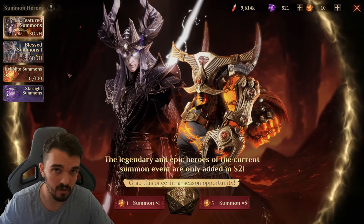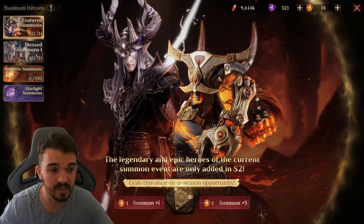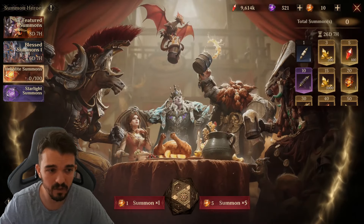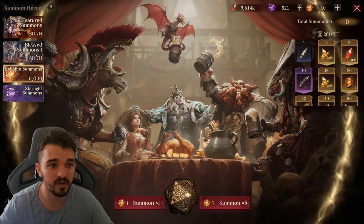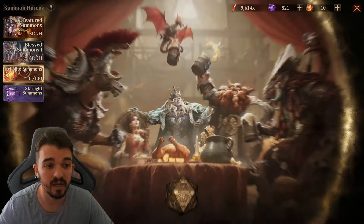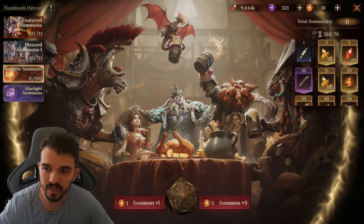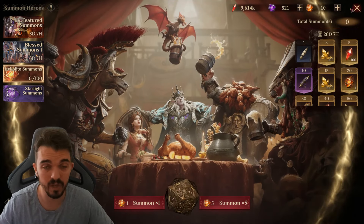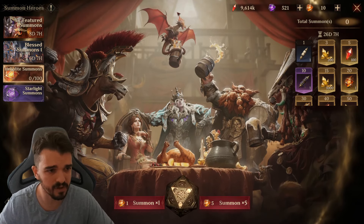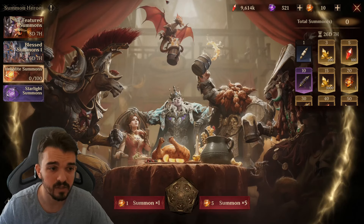Let's talk about strategies on how you can use your Heliolite dices. There are several ways and several banners. Every season we start with an 80 Heliolite regular banner and a season featured summons banner. As we progress, we get events where we can choose a blessing hero.